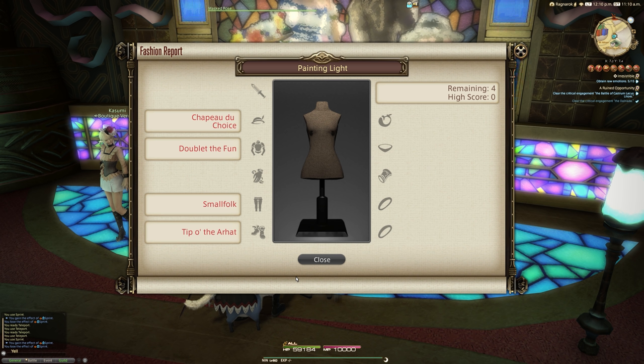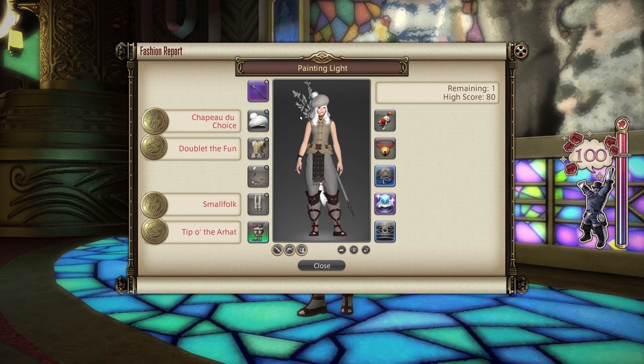The clues include Chapeau de Choix for your helm, Doublet the Fun for your body, Small Folk for your legs, and Tip Odia Hat for your boots. In this video we have a 100 score, an 80 with dyes, and then the easiest 80 that we could come up with. So without further ado, let's rock onto that 100 score.